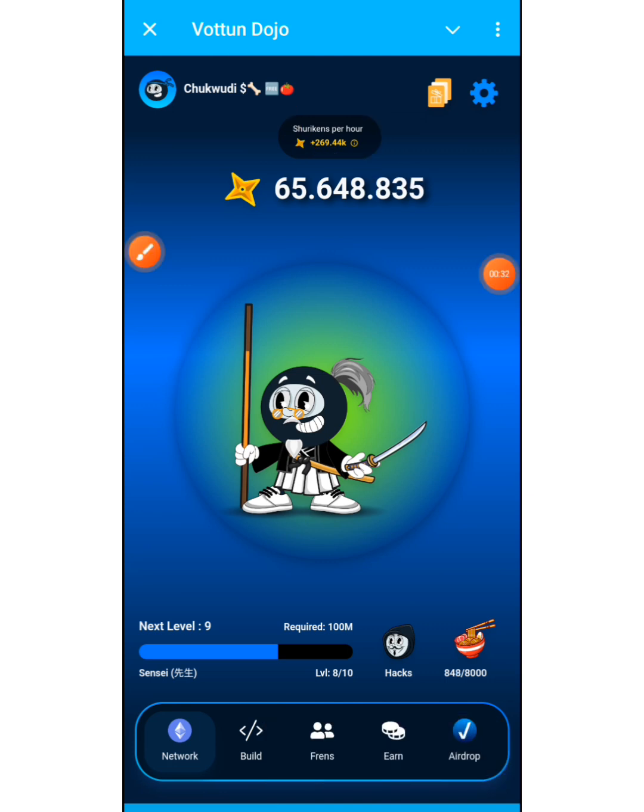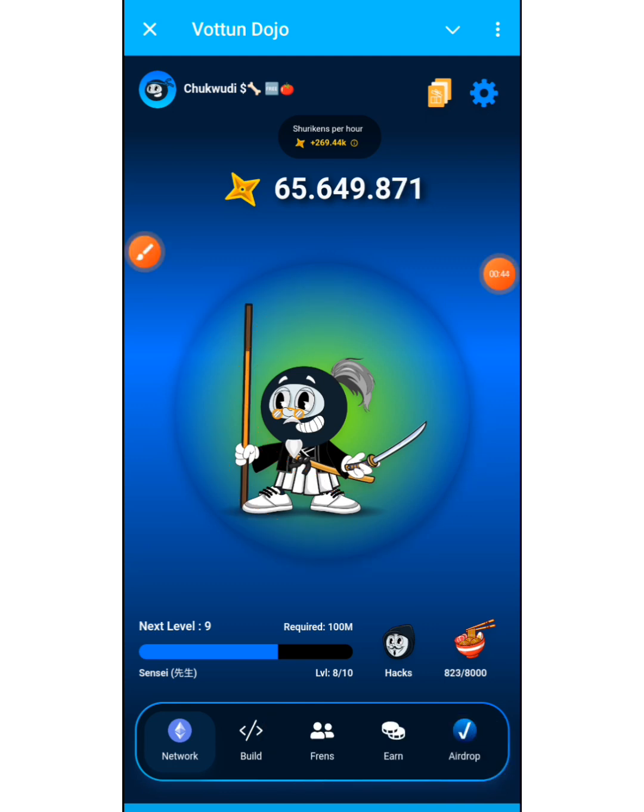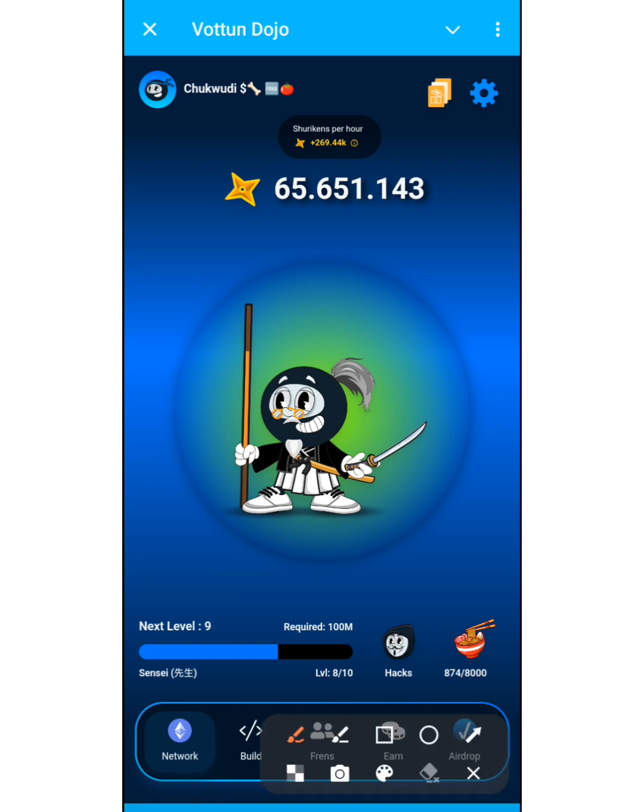Inside Votun Dojo we earn Shurikens. This is the interface — you can tap here normally, like every other tapping project. You use this particular button to keep tapping and accumulate tokens. These are the Shuriken points we are earning. The dashboard or network session is where you can track things and see your level, which updates as you keep upgrading yourself in the project.